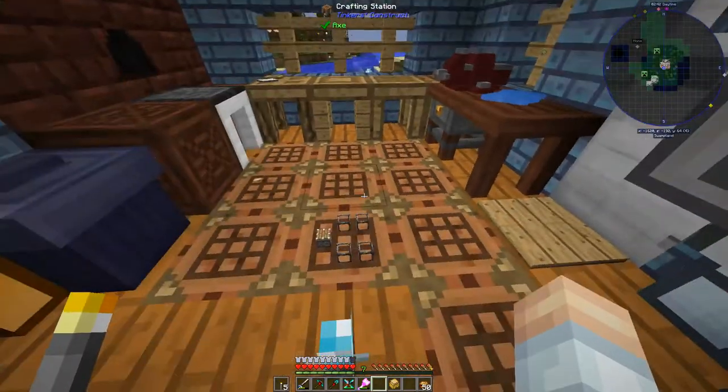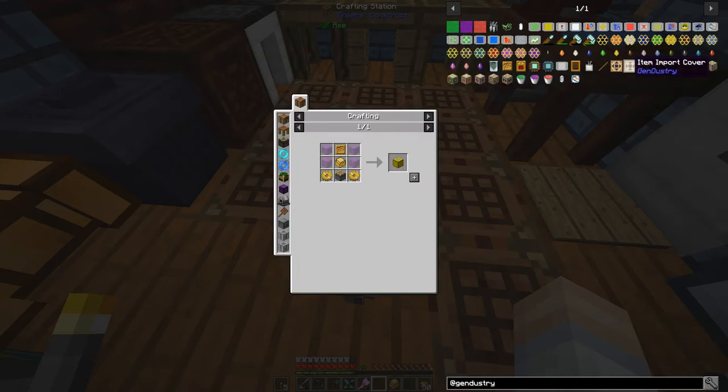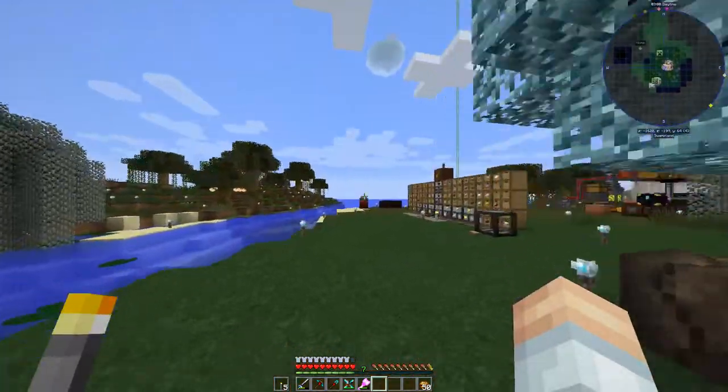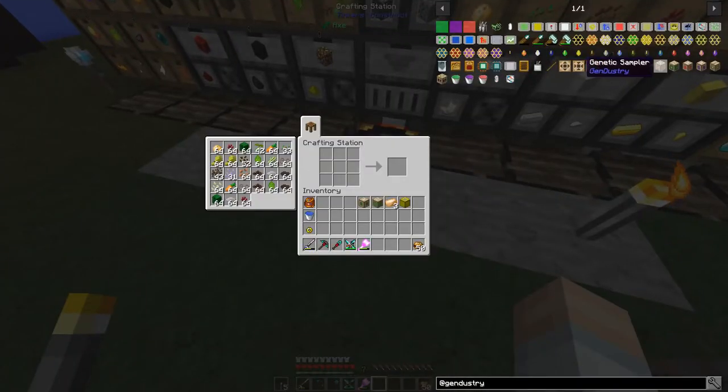I can't remember what that one was for. Mutagen producer - industrial - aha, that's what we needed it for! We need an industrial apiary. There we go. Okay, next order of business is to make this advanced mutatron. We'll see what we need - bronze gear, so we need four of those.